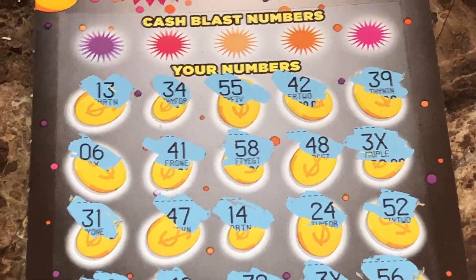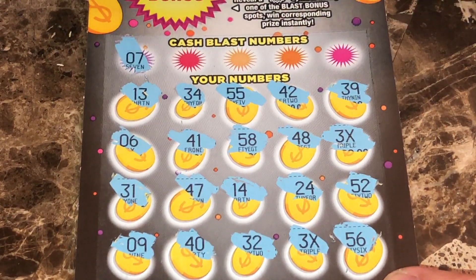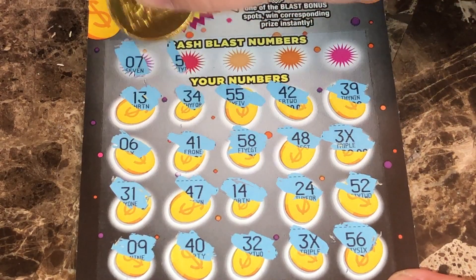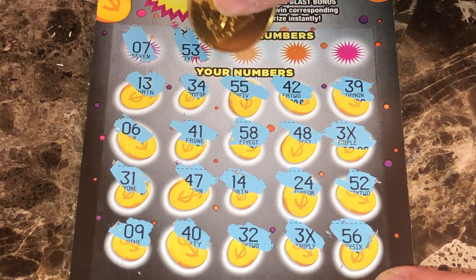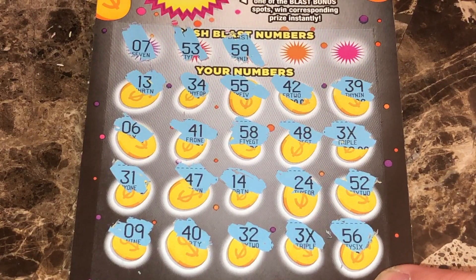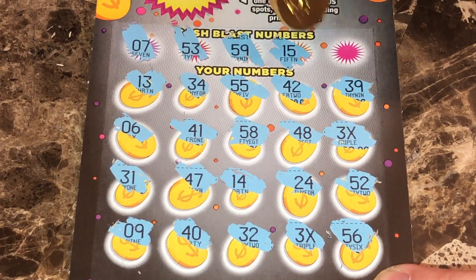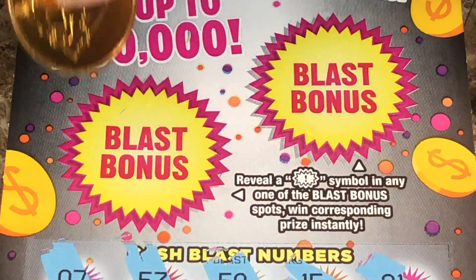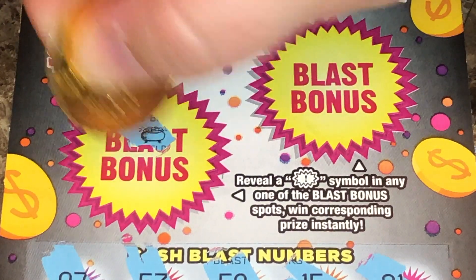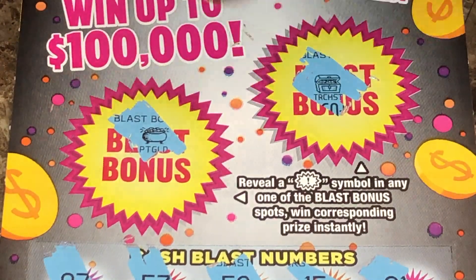Let's see if we can get any number matches to go with it. That is amazing, guys — I was starting to give up, but don't ever give up. How about a 7? No 7. How about a 53? No 53. What about a 59? No 59. And a 15? No 15. And the last number spot is 21. No 21. Let's check our blast bonuses — that is a pot of gold, not a winner. And that is a treasure chest, not a winner.